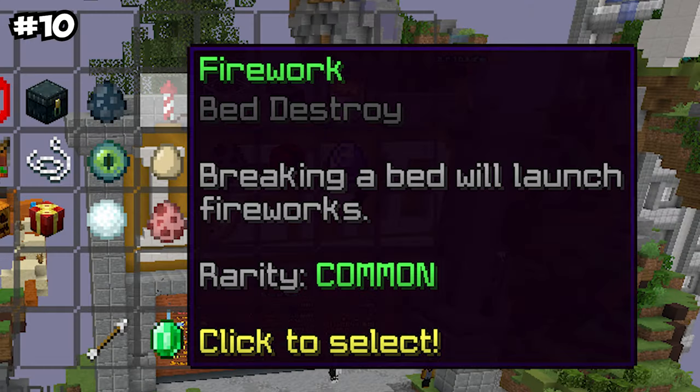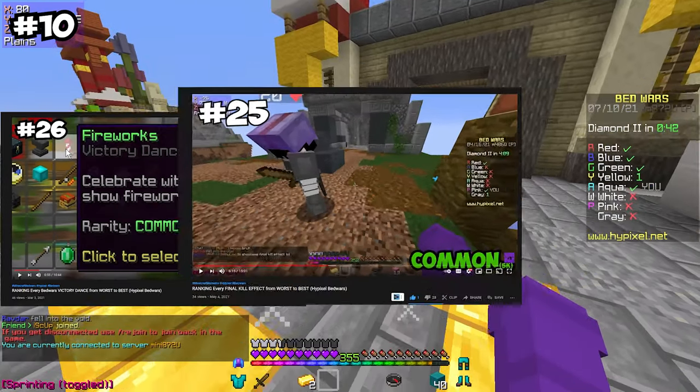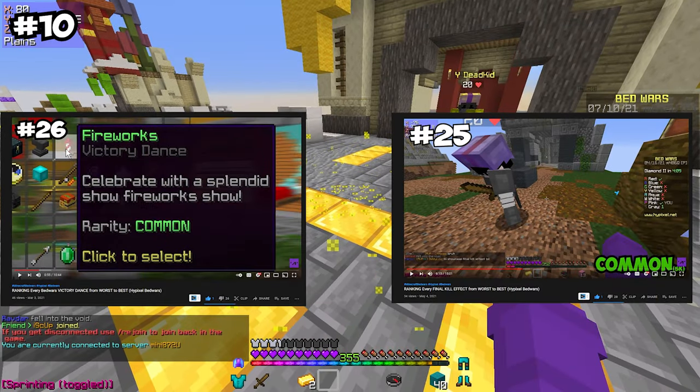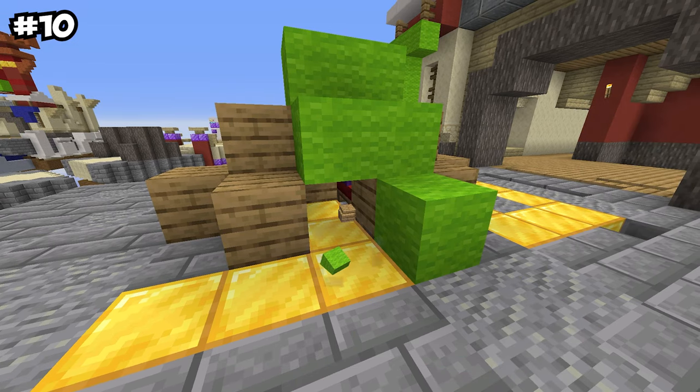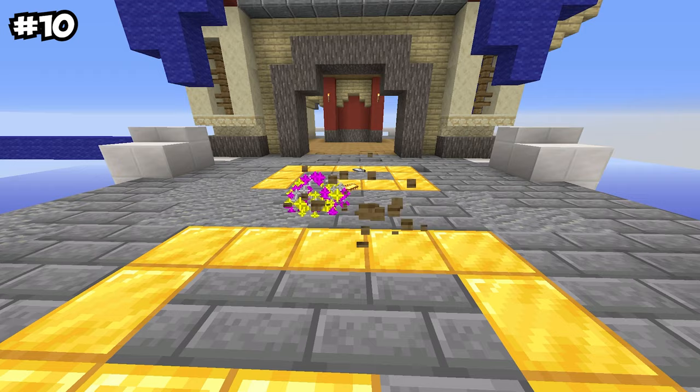In 10th place is Firework. Fireworks may have been really trash in the victory dance video and really good in the final kill effects video, which you should definitely watch if you haven't already — and even if you have, you should watch it again. But I'm just going to put it somewhere in the middle, because there really are some better Bed Destroys, quite creatively made by the Hypixel developers.